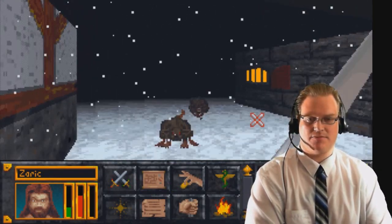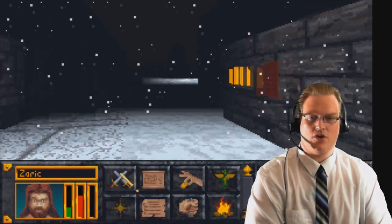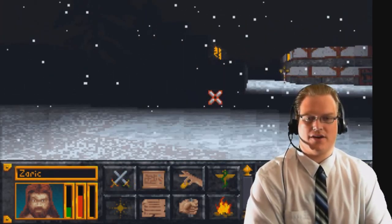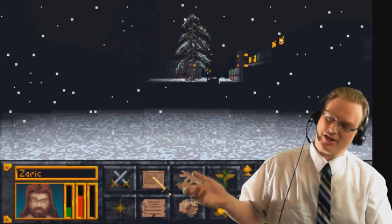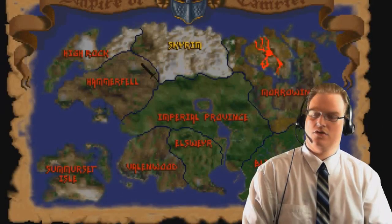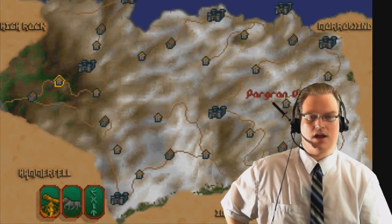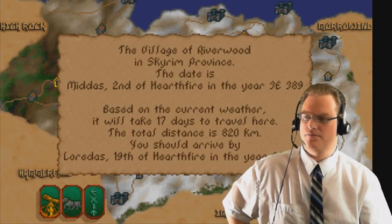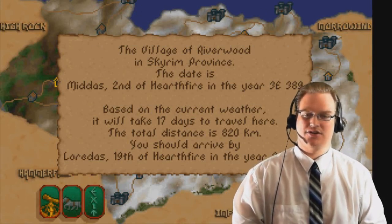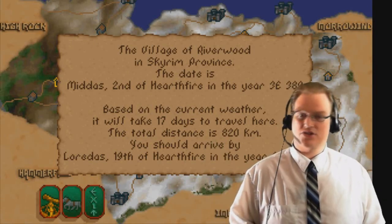Further on in the game, when you start getting noticed, he'll actually send battle mages after you. So it's not really safe to be out at night — you'll want to find an inn to rest your head. When you're ready, right-click the map icon at the bottom of your screen and it will open up the Empire of Tamriel. You can go to any province you want — for example, Skyrim over here. We can go to Dawnstar, Winterhold. Towns like Riverwood will take seventeen days to reach, a distance of 820 kilometers. Isn't that amazing how big the game was? You can actually run from place to place — it'll just take pretty much that long in real life.